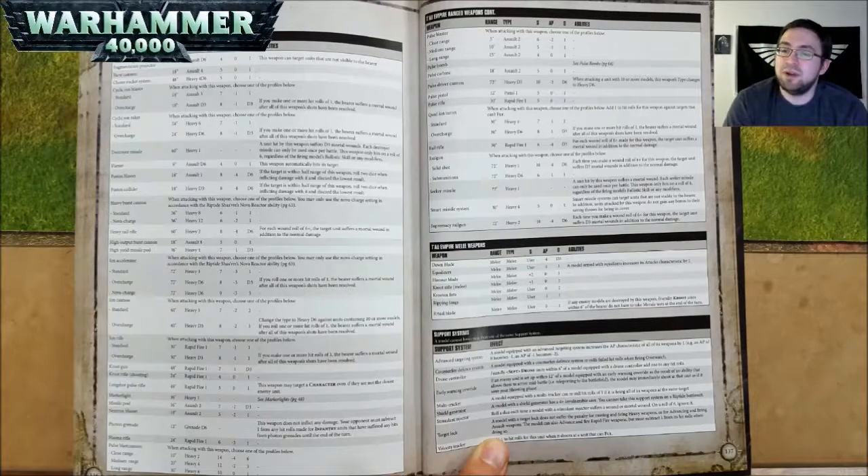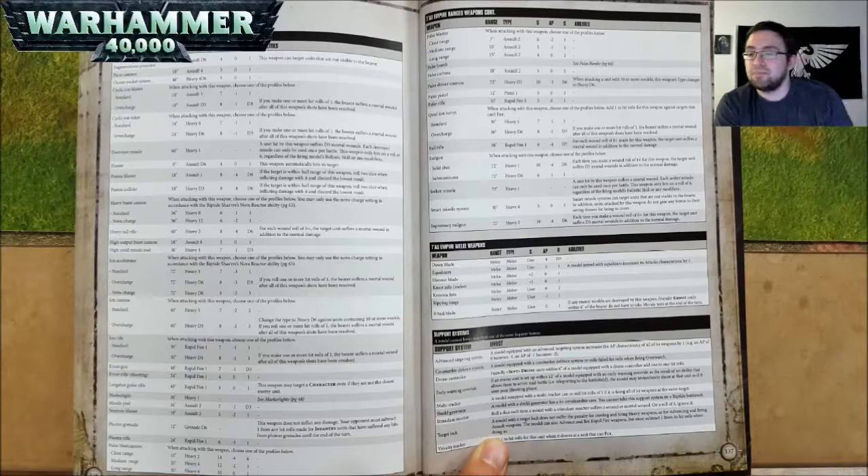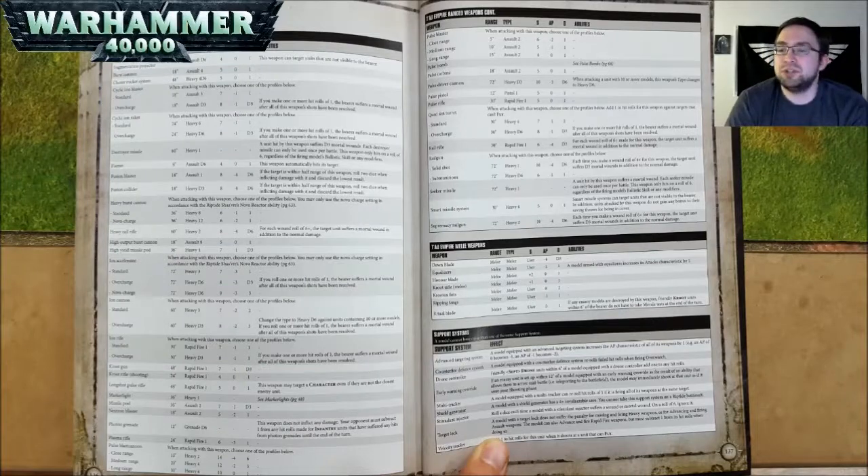A Pulse Driver Cannon is 72 inch range, Heavy D3, Strength 10, AP negative 3, and D6 damage — when attacking a unit with 10 or more models, this weapon's type changes to Heavy D6. A Pulse Pistol is 12 inch range, Pistol 1, Strength 5, AP nothing, and 1 damage. A Pulse Rifle is 30 inch range, Rapid Fire 1, Strength 5, AP nothing, and 1 damage. A Quad Ion Turret — when attacking, choose one of the profiles; add 1 to hit rolls against target units that can't fly. Standard is 30 inch range, Heavy 4, Strength 7, AP negative 1, and 1 damage. Overcharge is 30 inch range, Heavy D6, Strength 8, AP negative 1, and D3 damage — if you make one or more hit rolls of 1, the bearer suffers a mortal wound. A Rail Rifle is 30 inch range, Rapid Fire 1, Strength 6, AP negative 4, and D3 damage — for each wound roll of 6, the target suffers a mortal wound in addition to other damage.